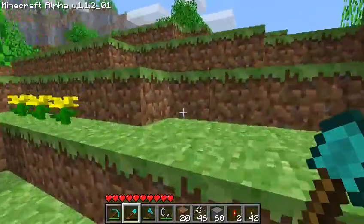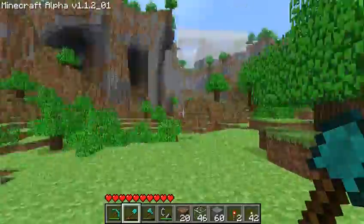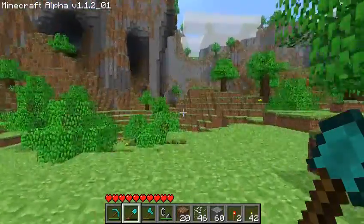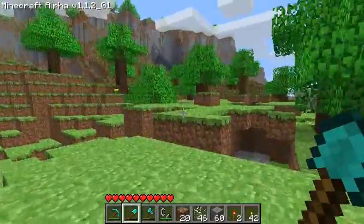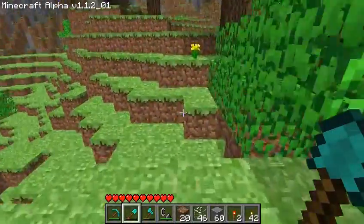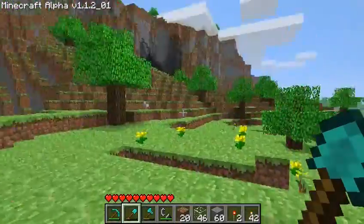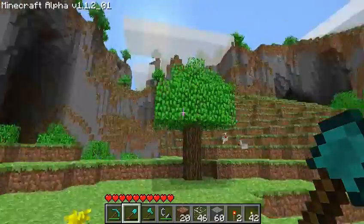There is a particular tribe — I want to say from the Southwest — that carved their houses into the sides of cliff faces like that, with rooms dug into the wall. This would be an awesome area to do that kind of thing, because there are just so many cliff faces here.